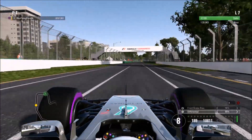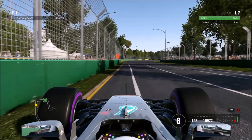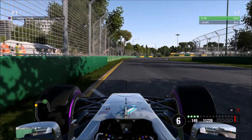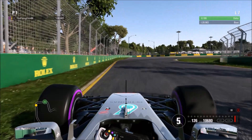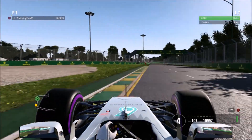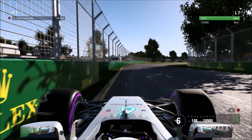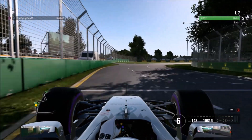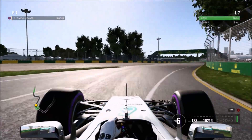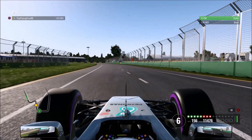Get ready for the right-hand hard corner. Here you'll be looking for the 100 meter board — break in between the 50 and 100 meter board. Start turning in as you go past that left green board on the left. Keep it through fourth. Run onto the exit curb. Then just after the black box, start turning in. Keep it through sixth — don't drop down to fifth because you lose a bit of time. Run onto the exit curb as well, just maximise the track.